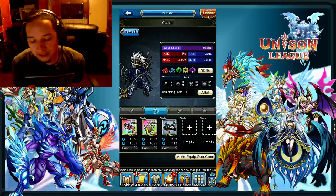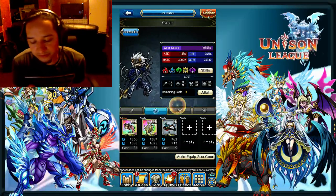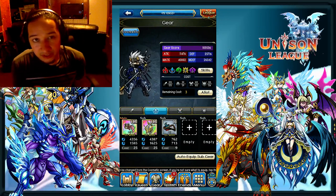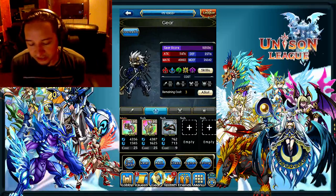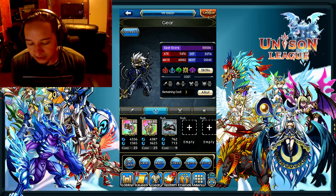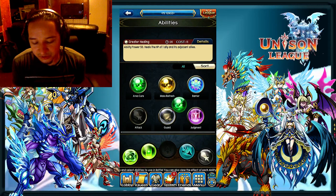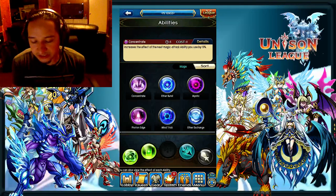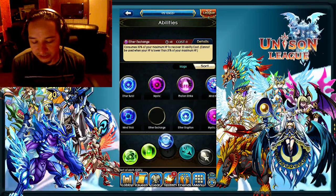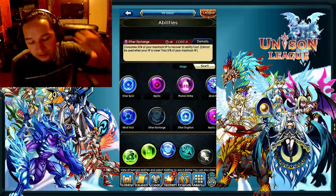Let's get back into the gear set. You need around 35k defense and magic defense, which is pretty optimal for the priest or the bishop. Also, if you actually get up to 35–40k you can switch one skill out and pick up Ether Exchange, which is right here in the mage tree.